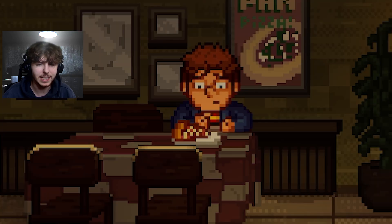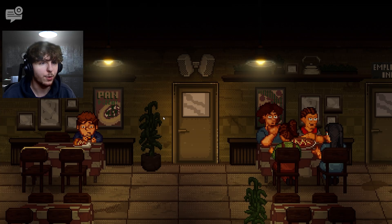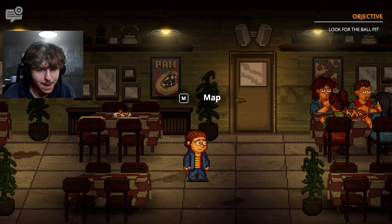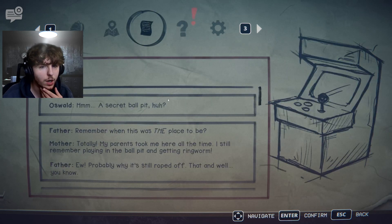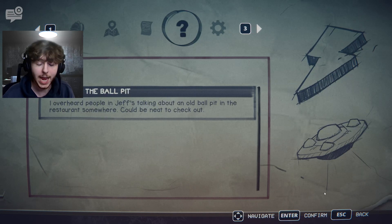Oz overhears the family mention why the ball pit is still roped off — probably because of the murders. A secret ball pit! The host decides to investigate. We pull up the map with M: dining area, fast stage, basement, ball pit, security, kitchen, storage, party hallway, arcade, and entrance. The quest log says to look for the ball pit Oz overheard people talking about.